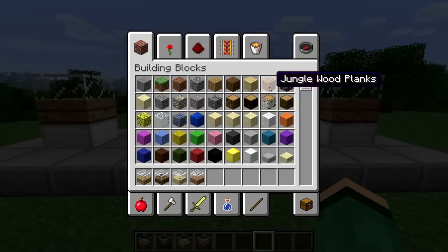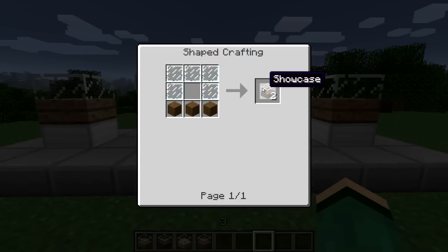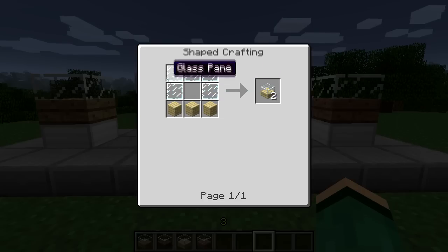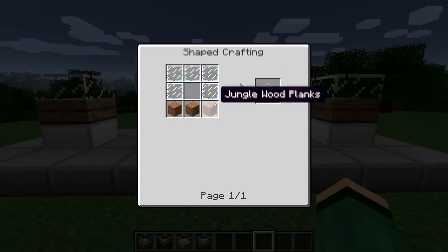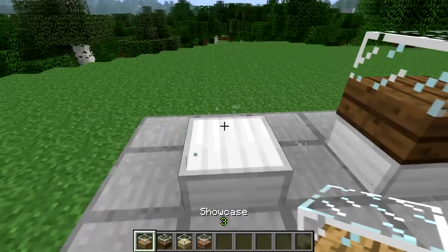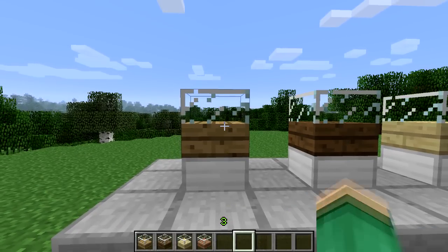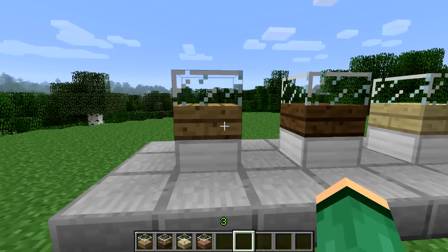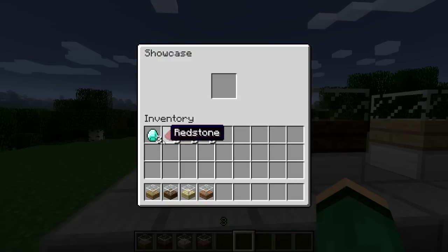And then you get two showcases. Same thing for the spruce showcase, same thing for the birch showcase, and same thing for the jungle showcase. So now you can place these showcases down — just like that, place it down, and it's as simple as that. But you're like 'Josh, there's nothing in there' — you are right, but not for long.